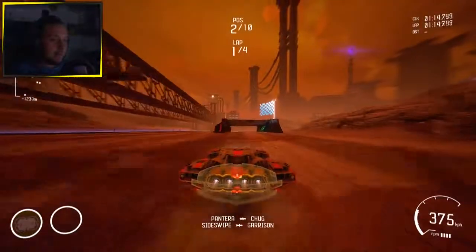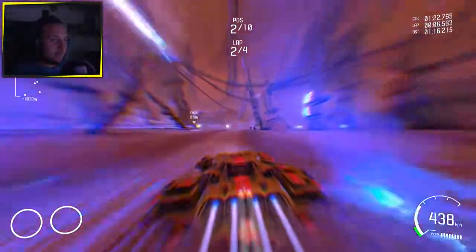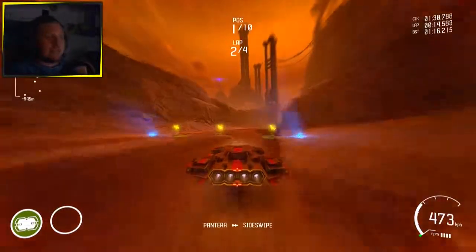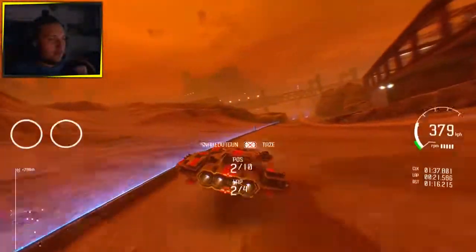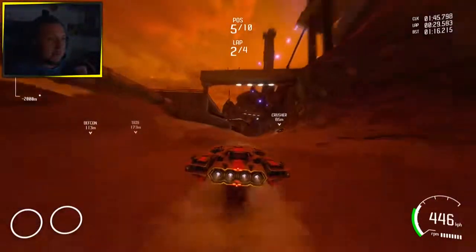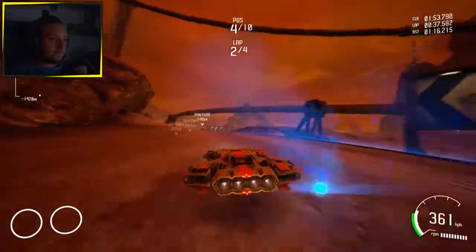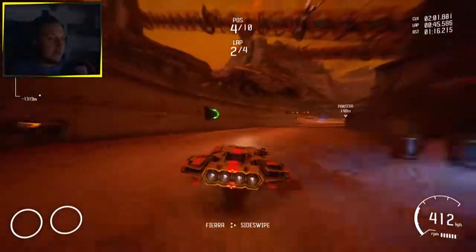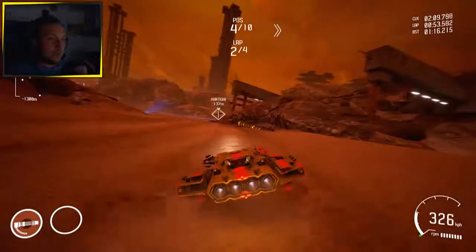That's why the shield is there. I don't get what this item is — it's like the equivalent of the thunder in Mario Kart, which just makes everyone go slower. Here you go slower instead of becoming small. I'm braking a lot. I'm not even sure if I'm supposed to brake at all. Also, there was a handbrake — there, you saw it.